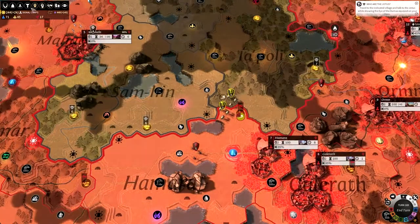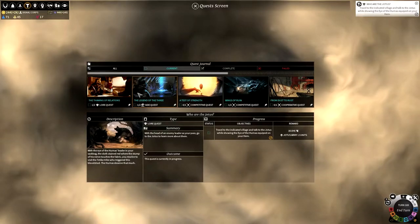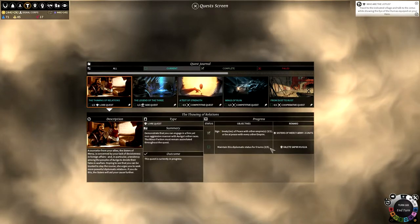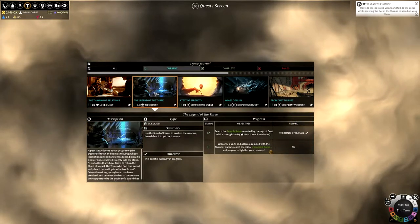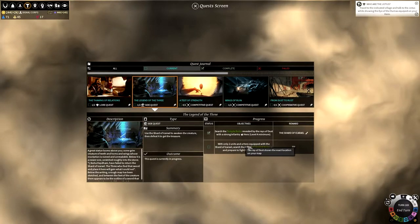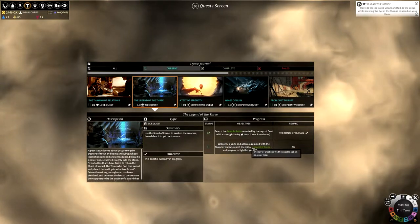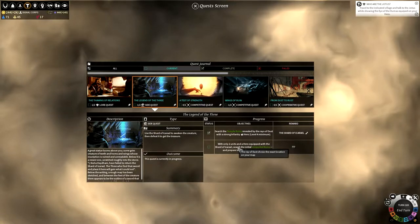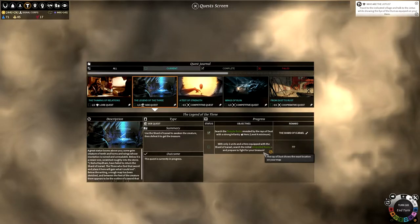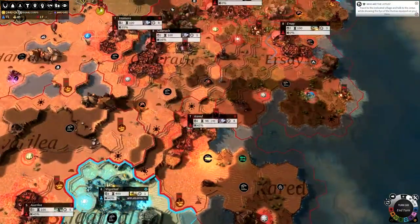I really need to work out what I was doing, and I think it was a lot to do with quests. If we go to the quest tab we can see how we're doing. We are still working on this Sisters of Mercy quest. For the Legend of the Three, with only two units and a hero equipped with the Shard of Icarail, we need to search the initial unspoiled ruins and prepare to fight for our treasure - that's just down here.